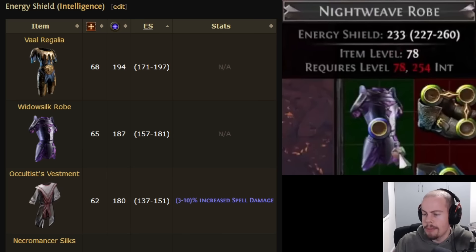This is a brand new energy shield base type for body armor which appears to be coming in the next league. Taking a look at the comparison, the Val Regalia is the current highest energy shield body armor base in the game — it rolls between 171 and 197 energy shield, has an item level of 68, and requires 194 intelligence. The new base is an absolute monster: it rolls between 227 and 260 energy shield, item level 78, and requires 250 intelligence. The 260 max roll is 32% more energy shield compared to the Val Regalia's highest roll of 197, which is absolutely crazy.